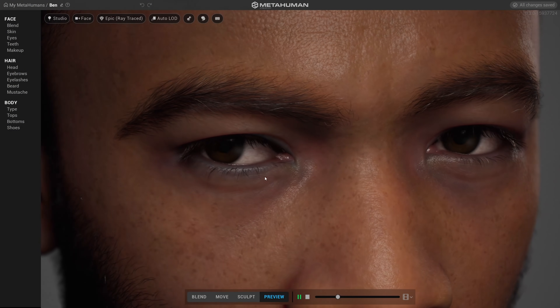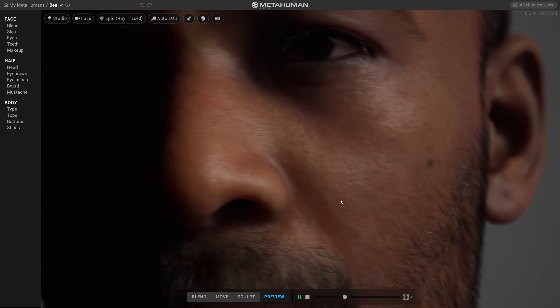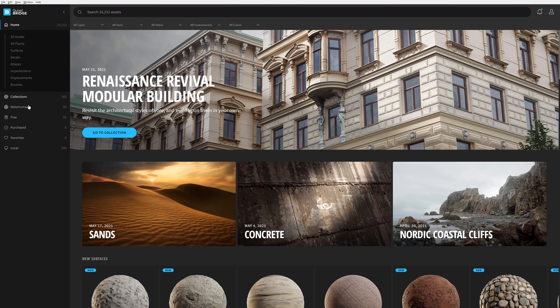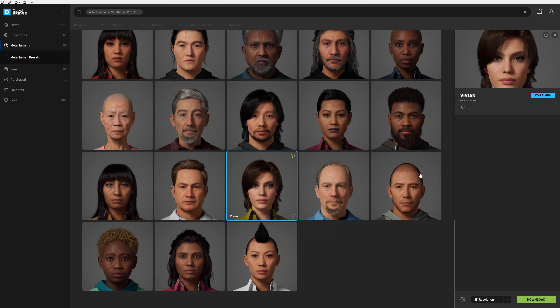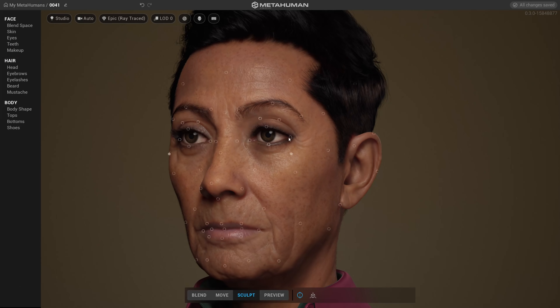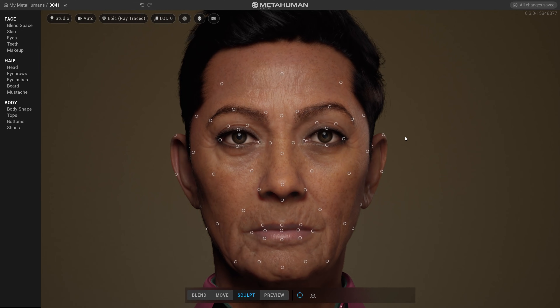Many of you are probably aware that Epic recently released an early access version of the remarkable new tool, MetaHumans. But did you know that MetaHumans can be accessed through Bridge? Included with your Unreal Engine account are dozens of pre-made MetaHuman assets ready to download and use for your Unreal-powered projects. And if you're part of the early access group and want to customize your own, simply click this button here to launch the MetaHuman Creator, where you can tailor your own MetaHumans to fit your project's needs.